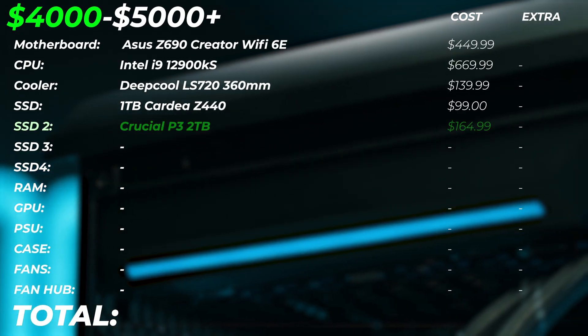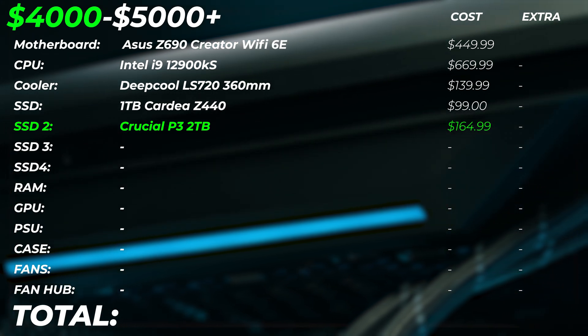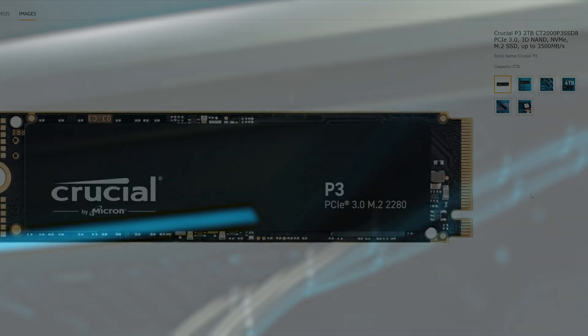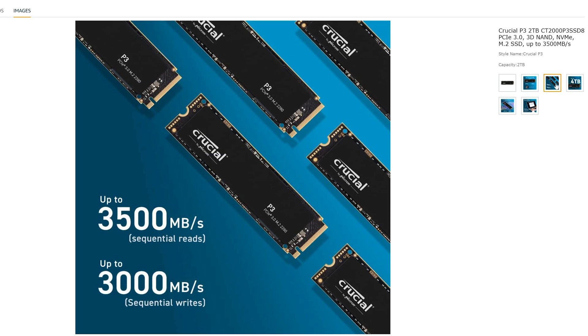SSD number two is the Crucial P3, two terabyte drive. This is a Gen 4 drive, a little bit slower, but this is two terabytes in size and that's where the projects are going to live. This is $165.